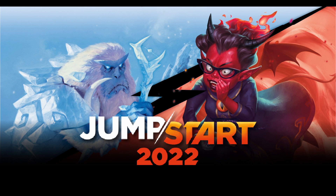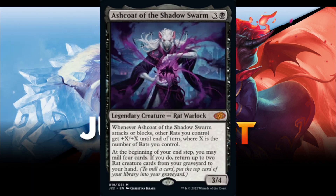Number 5 is Ash Coat of the Shadow Swarm. Three and a black, legendary creature rat warlock. Whenever Ash Coat of the Shadow Swarm attacks or blocks, other rats you control get +X/+X until end of turn, where X is the number of rats you control. At the beginning of your end step, you may mill four cards. If you do, return up to two rat creature cards from your graveyard to your hand. 3/4.